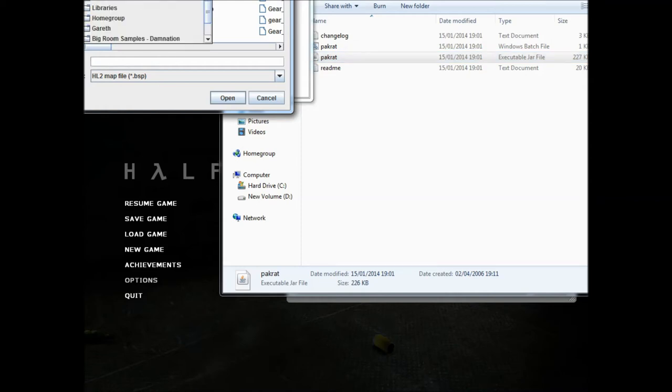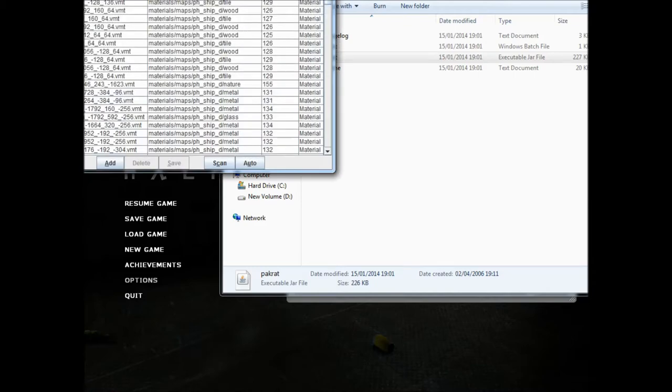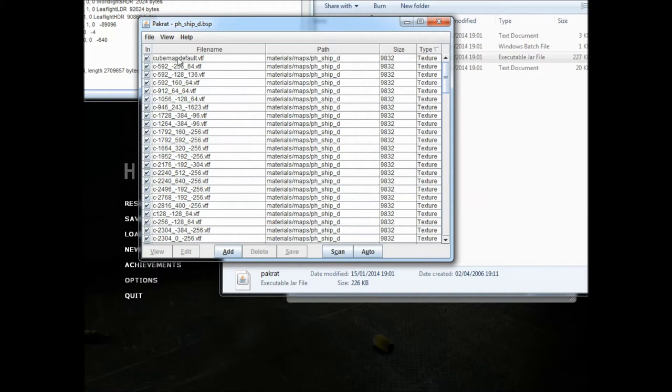I made one before this but it was spoiling too much. So you go Half-Life 2, HL2 to the left, maps to the left there, and right at the end is one called PH ship. I had to use a Vmex so that's why there's an underscore D at the end.